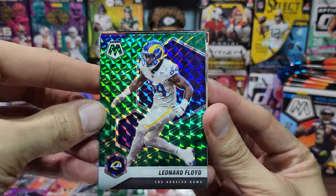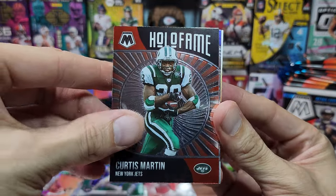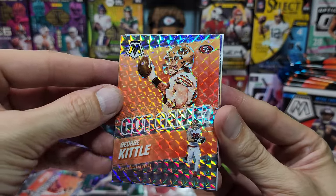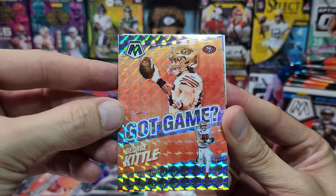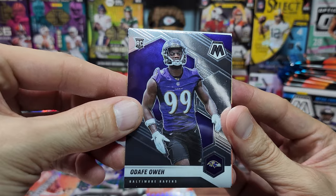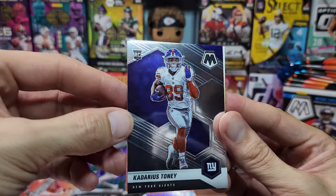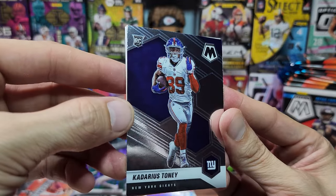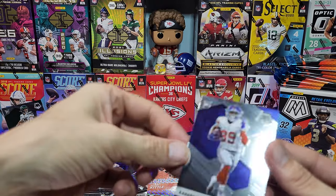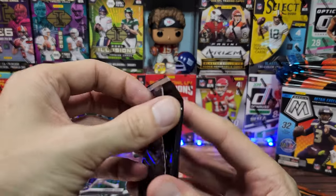Leonard Floyd green parallel. Hall of Fame for Curtis Martin — all the Jets. George Kittle Got Game Mosaic parallel, pretty cool — here's the back in case you care. Kadarius Tony for the New York Giants, PC hit rookie. Kid Reporter — stand up Tony, sure why not. Let's do the other cello pack and then the blaster box last.